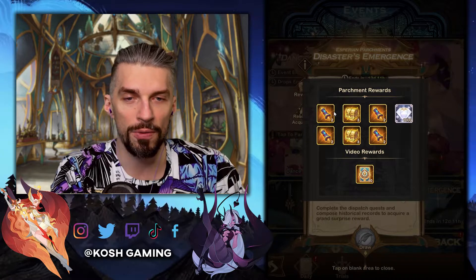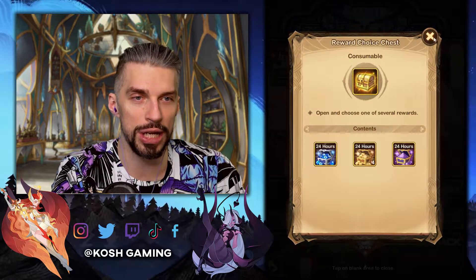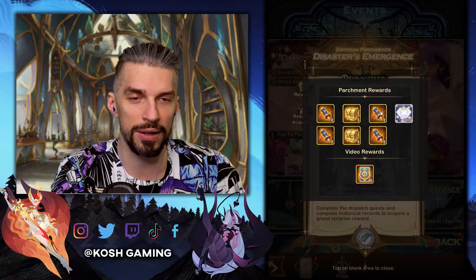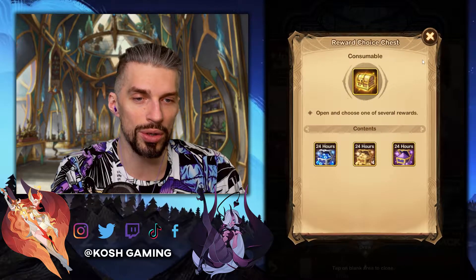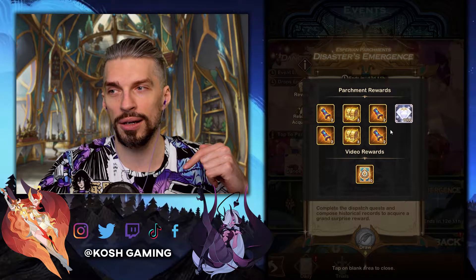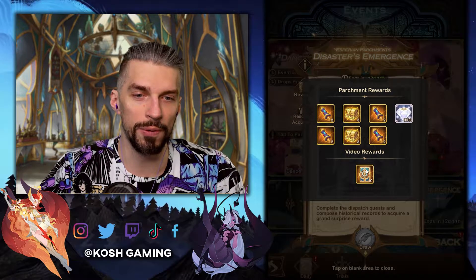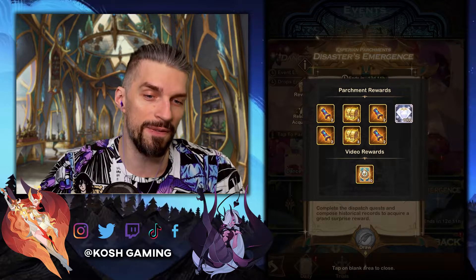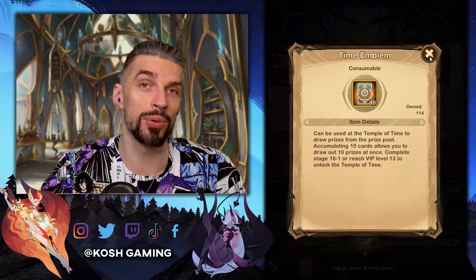As for the rewards for opening parts of the parchment, you will get some chests with XP, dust, and gold, and faction summon scrolls. Nothing really crazy, and 1000 diamonds. So the rewards here, in my opinion, are worse than we had in the last event like this. But after you finish everything, you get to watch a video and that video will give you 10 time emblems, which is pretty nice.